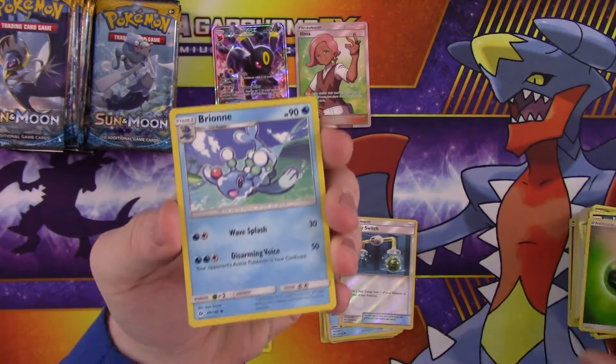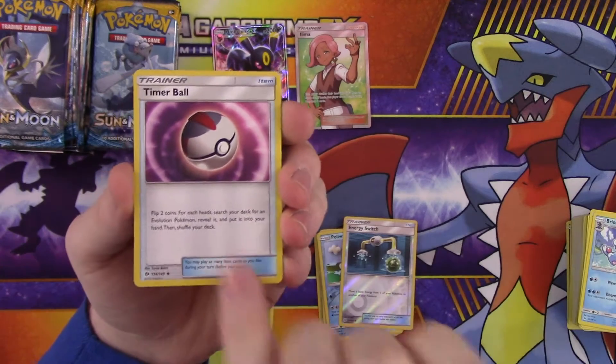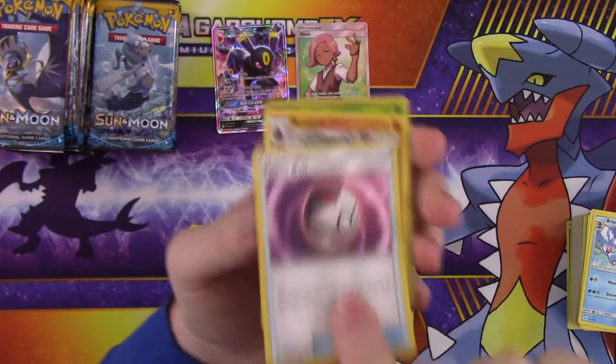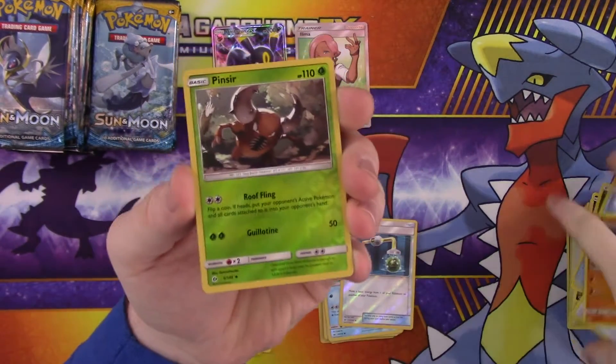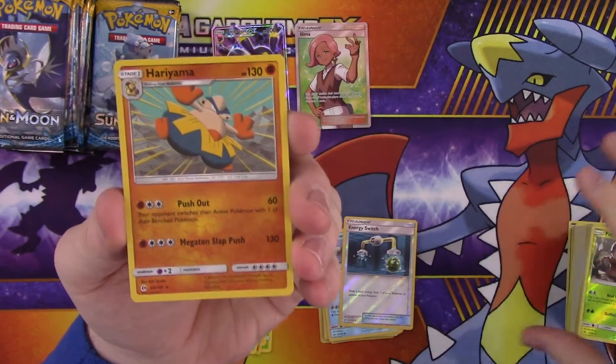So we have energy, Brionne, Timer Ball, Buldour, a reverse Pinsir, and a rare Hariyama.